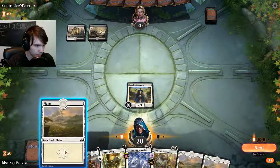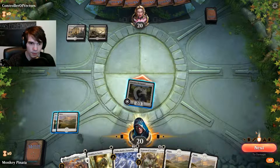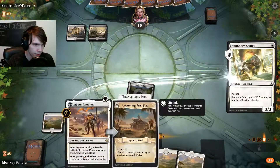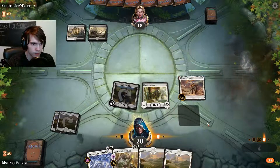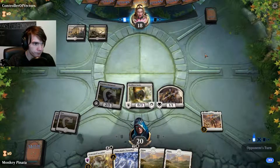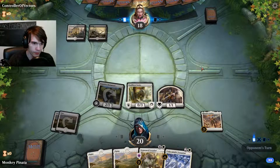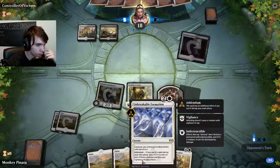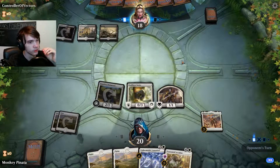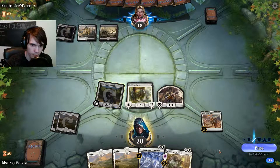He doesn't seem to be playing anything — he's probably wanting to respond to me. Let's go into the combat step, swing with my guy, then we'll play both of these. All right, we can Loxodon next turn if we want. We can Loxodon next turn. We don't have to use all of our creatures to convoke, but it's nice because you get +1/+1 counters on all your guys.